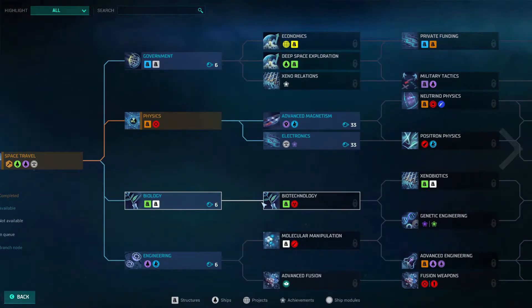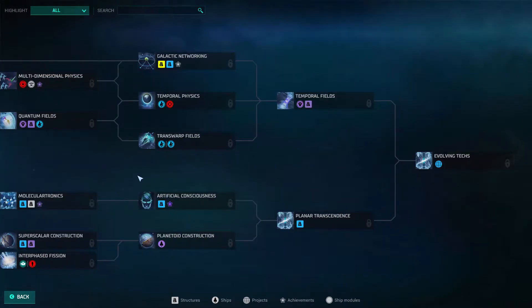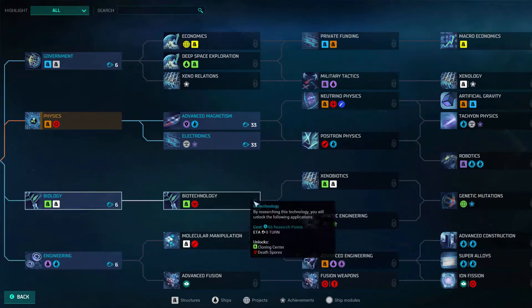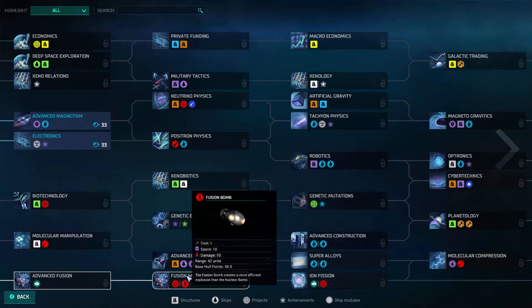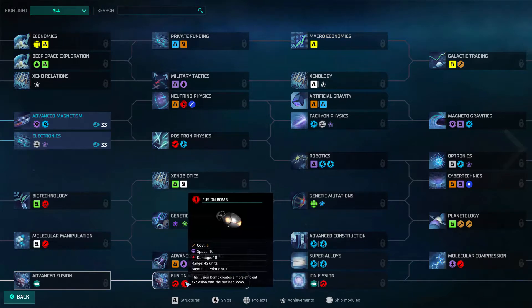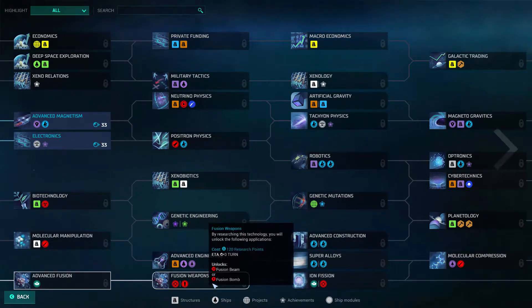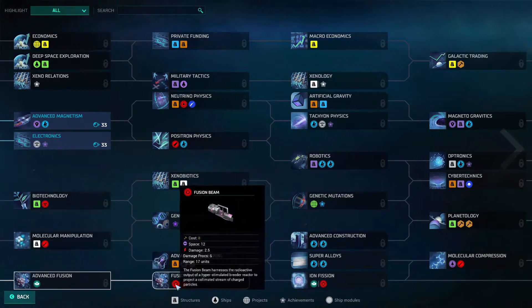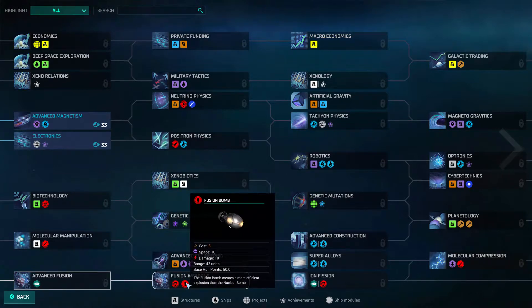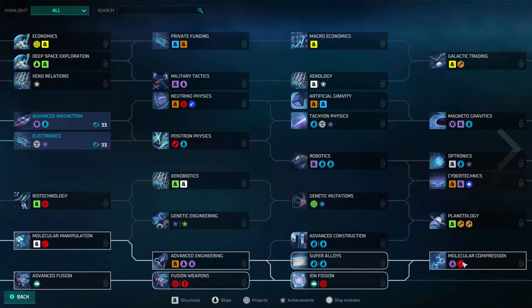Now we'll choose our research. Similar to the Civilization series, there is a tech tree scrolling left to right. The difference is that certain techs have a dividing line through the middle — for example, if I research fusion weapons I have to choose either fusion beam or fusion bomb, I can't have both. Although you can trade techs with certain other races you encounter. So if you chose fusion beam but need the bomb, you could trade with another empire, or wait until you get a better bomb like the antimatter bomb.